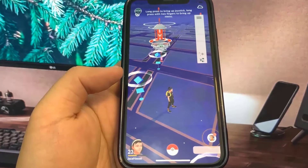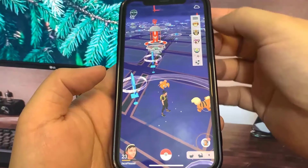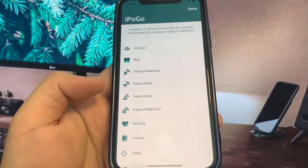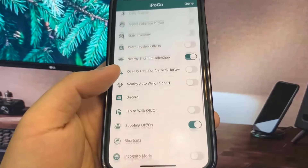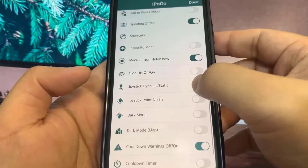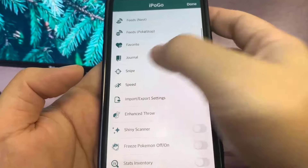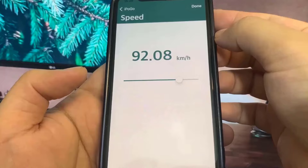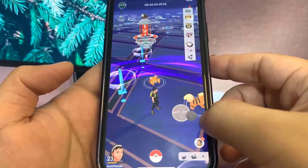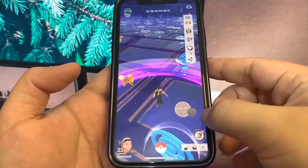I'm going to show you guys how to get it. We got the bar and so many things to do in here — look at the settings. There's a joystick where you can actually walk around the Pokemon world from your house, and you can even change the speed your character walks. As you can see, I can now walk with the joystick. It fully works guys.